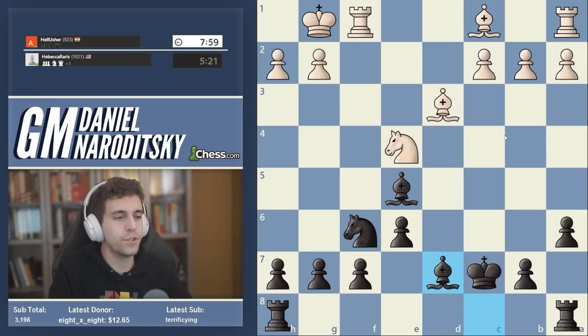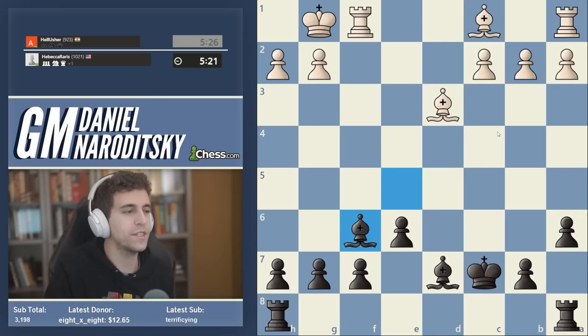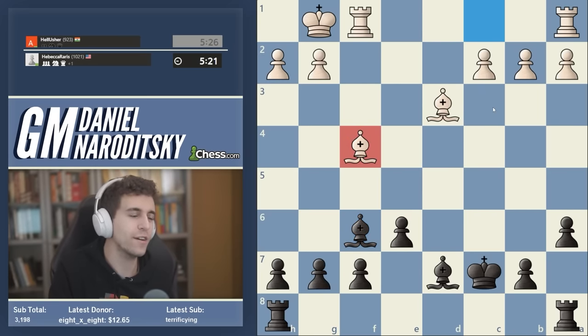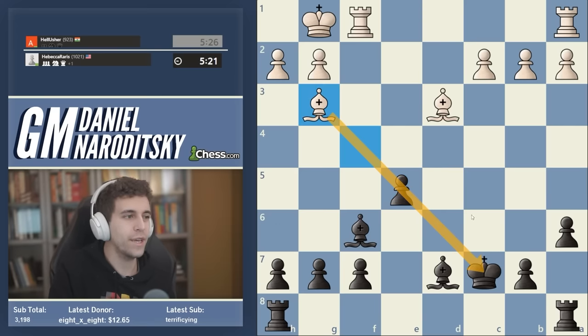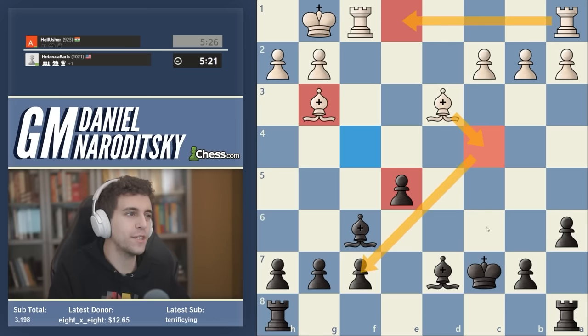We can just move our knight, and if white recaptures on e4 this gives us the time we need to defend the pawn by pushing it — for example, twice to f5. Good example of concrete thinking: identifying a threat, and your default response should be the move you were planning to play on the previous move. White plays knight f6, we take with the pawn. Apart from all the reasons I pointed out, I also didn't want to let the bishop come out with check. If we block with a pawn, we get ourselves into a situation where the rook is coming to e1.